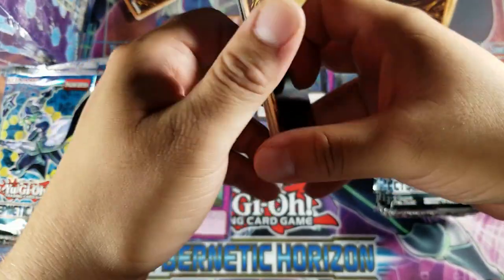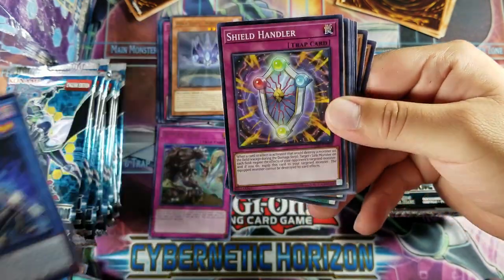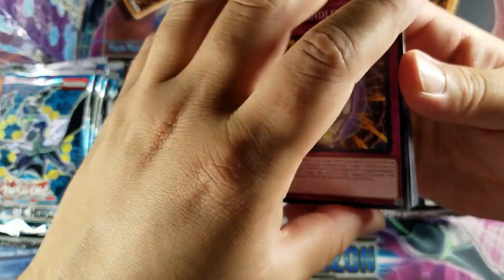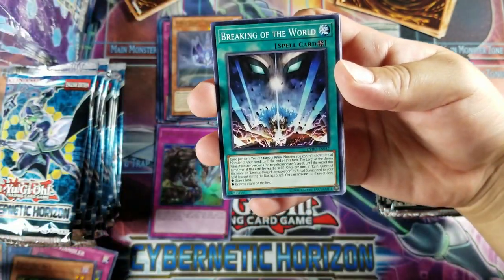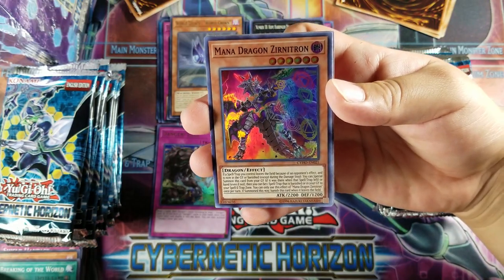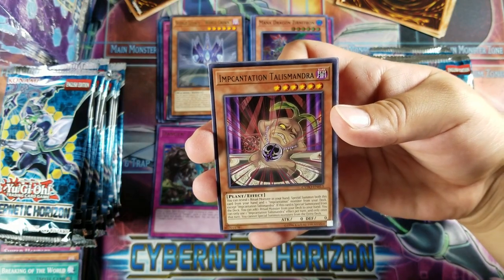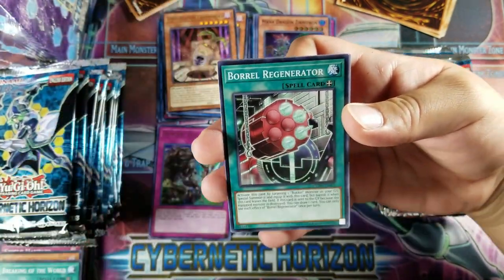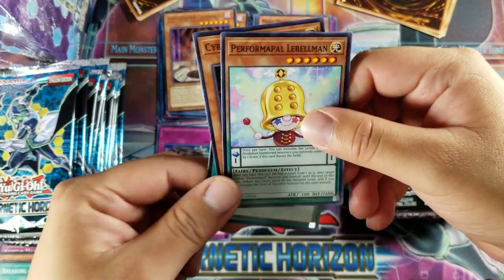Borreload Sword — come on, Borreload Sword. We got a Demise, Agent of Armageddon. Shield Handler, Psychic Ace, Breaking of the World, and a Mardel, Generaider Boss of Light — Sternetron — for a Super. A lot of supers I haven't seen before. Encantation Talismaner, at least I don't remember pulling them. Pearl Regenerator, Cyber Dragon Herz, and a Performer Palette — La Bell Man.